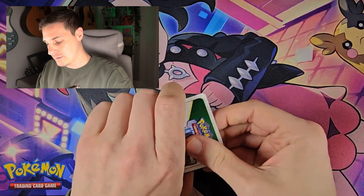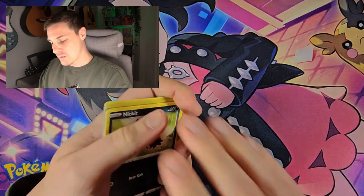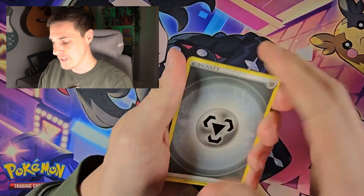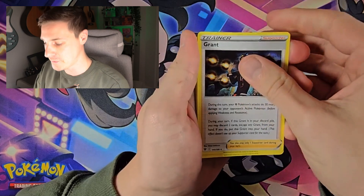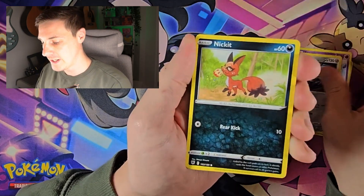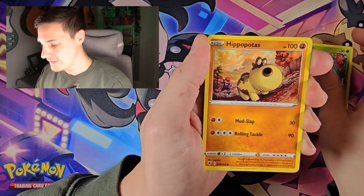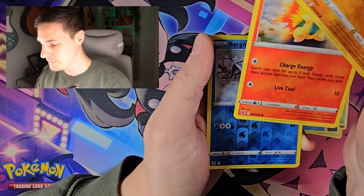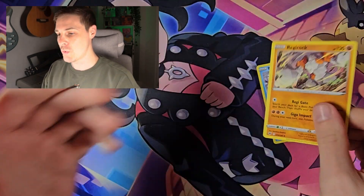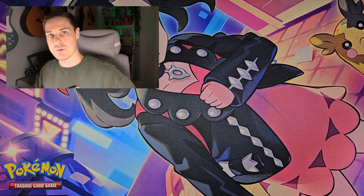Here we go. Oh no — it's a white code card, which probably means a big old bag of nothing in this one. Togatik, Bisharp, Nickit, Petilil, picked up two, Cyndaquil. Reverse, and a non-holo Regirock. As we expected with that nasty white code card.